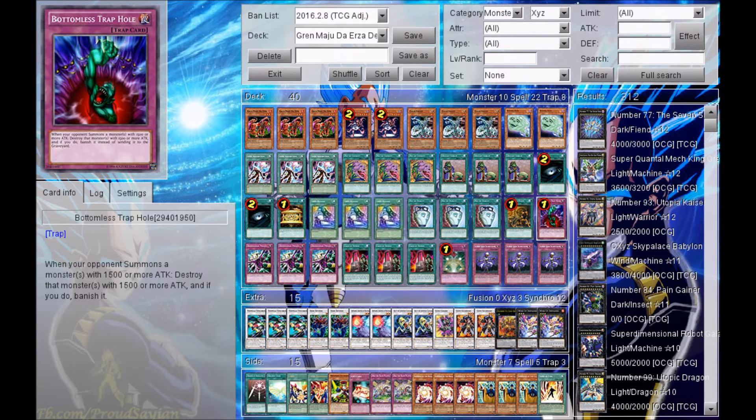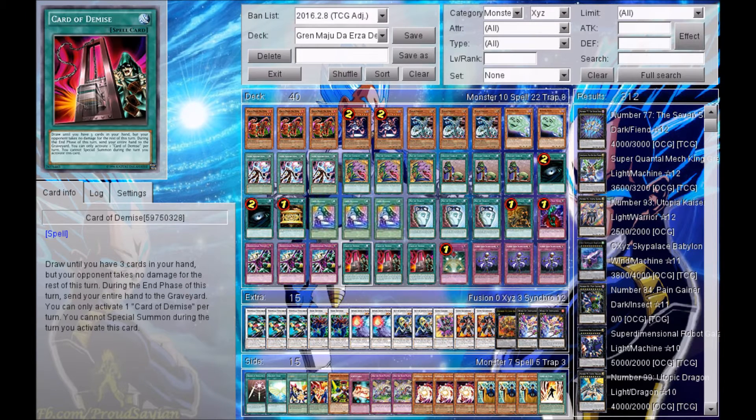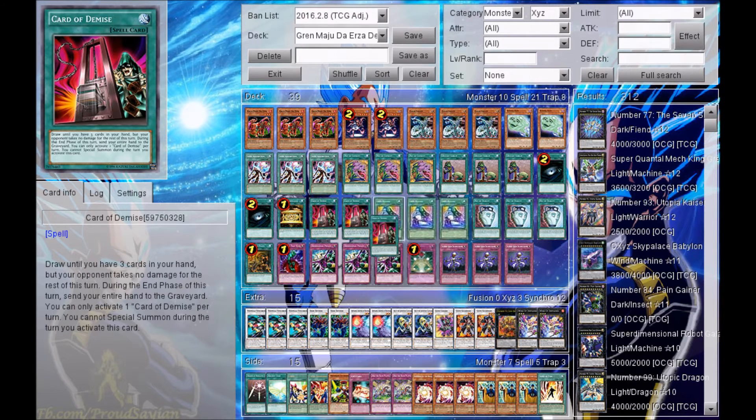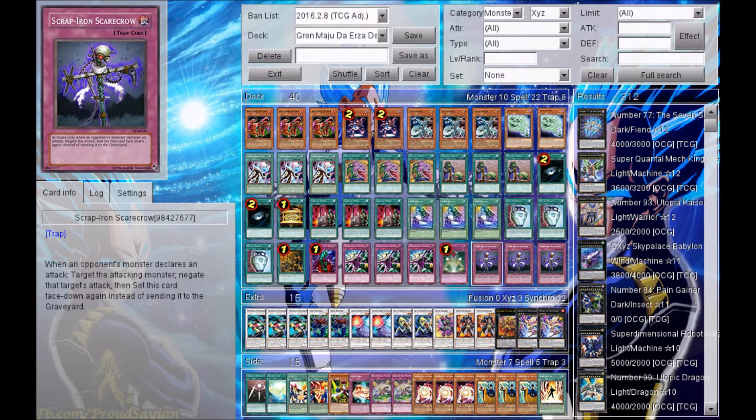For trap cards, I'm playing 1 Bottomless Trap Hole, 3 Dimensional Prison, 3 Card of Demise, 1 Macro Cosmos, and 3 Scrap Iron Scarecrow. That is it for the main deck — 10 Monsters, 22 Spells, and 8 Traps.